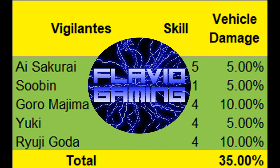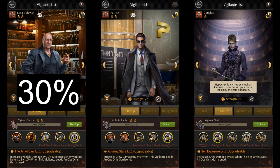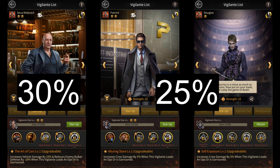You have vigilante passive skills that can give you up to 35% more vehicle damage. I'll leave a list of all the vigilantes that give you passive vehicle damage on the screen. Then there are vigilante active skills. For this, you'll be using maxed out Seba along with either maxed Patrick or maxed Douglas. Seba gives you 30% more vehicle damage, while Patrick and Douglas both give you 25%, so in total you'll be able to get up to 55% vehicle damage from vigilante active skills.